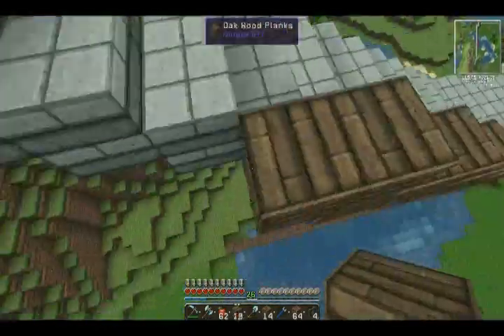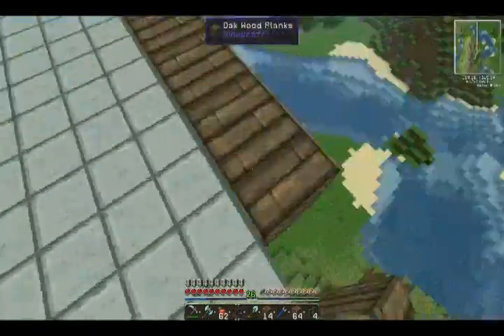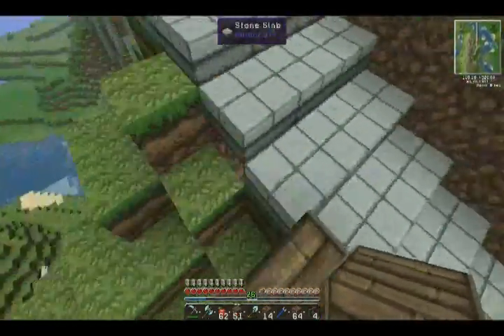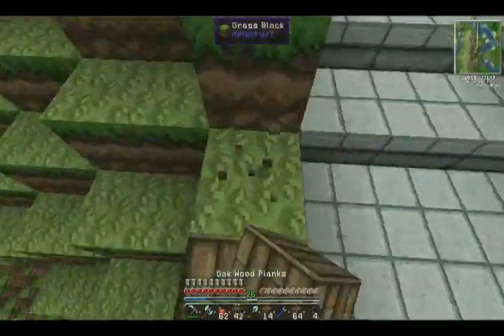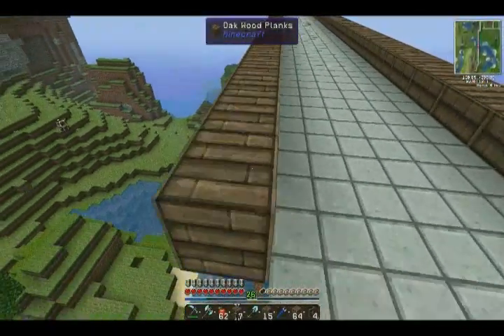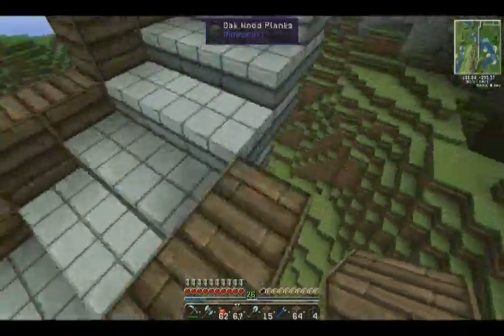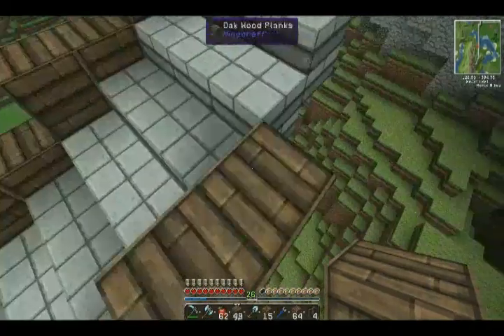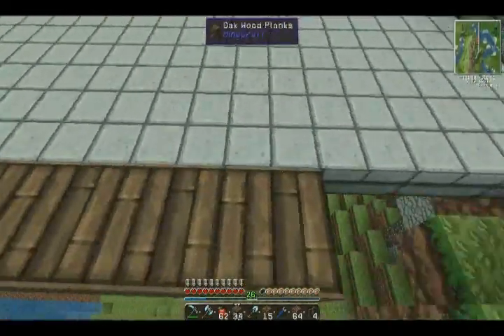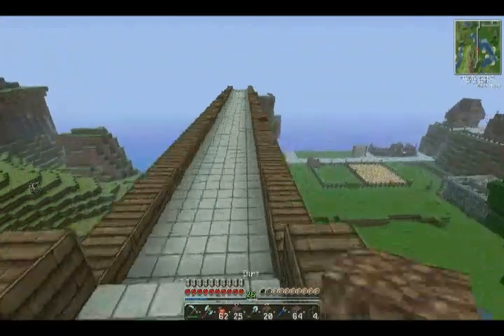What I was doing here was just lining the path with wooden planks. This was similar to a design that I copied, but hopefully you can just copy this design. So I was lining it with wood, which eventually became lined with fences — and that was, well, for safety, and I just thought it looked a bit better, you know?